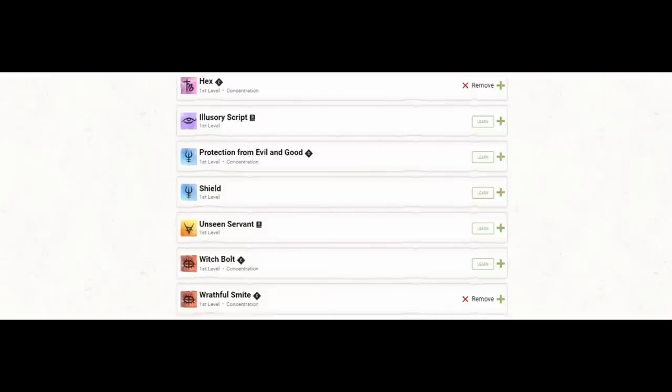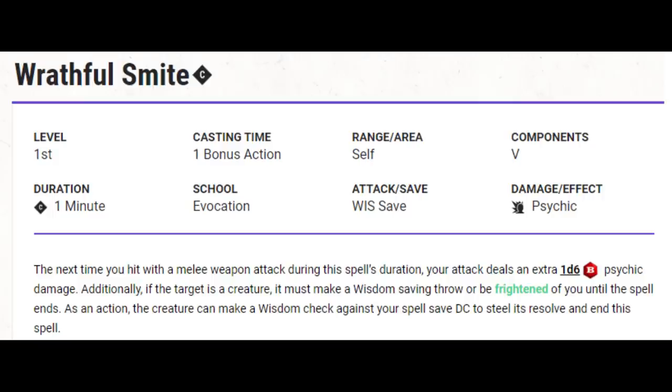We'll select Hex and Wrathful Smite as our first-level spells. Hex we will rely heavily on at low levels to exceed baseline damage. Wrathful Smite is great for controlling the battlefield later — it imposes the Frightened condition on a creature we hit, preventing it from approaching us, and that condition is hard to remove since they must use their action to attempt to shake it. If we want to use Wrathful Smite at lower levels without falling below our damage threshold, we use Hexblade's Curse instead of Hex as the damage boost, then we can use Wrathful Smite and still maintain above baseline damage.